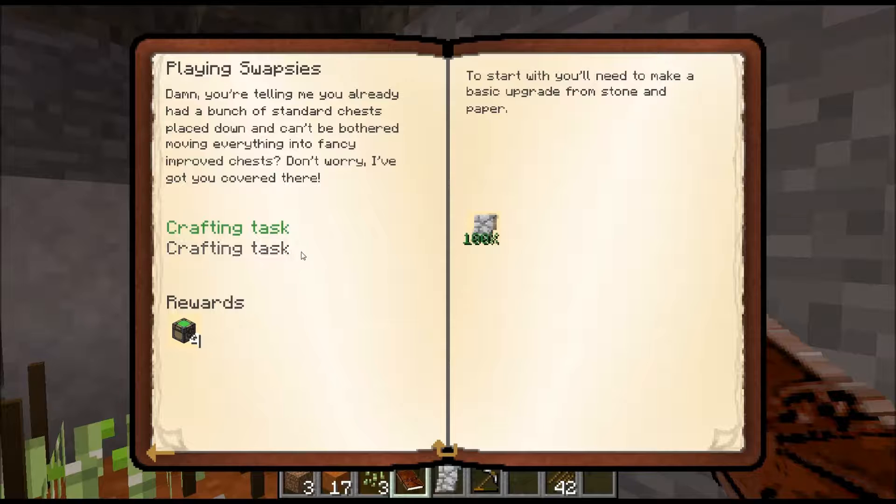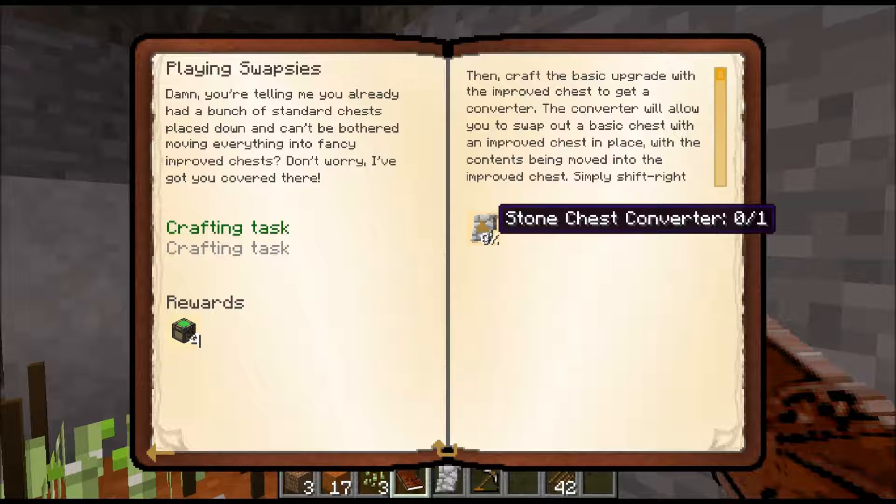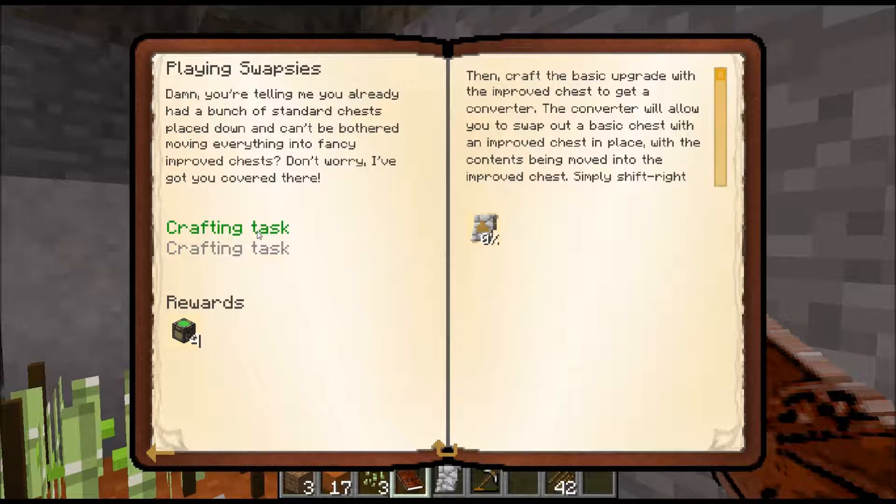We can deliver that quest. No we cannot - it goes onwards. So we just shift. Then craft the basic upgrade with the improved chest to get a converter. The converter will allow you to swap out basic chests with an improved chest.